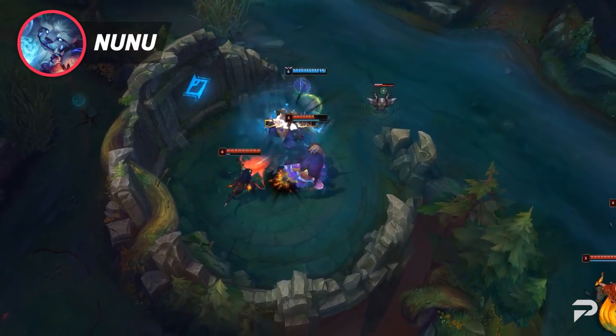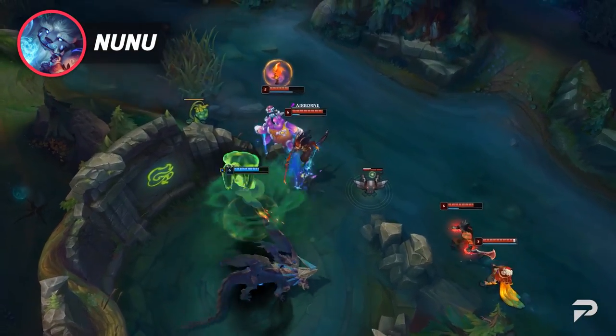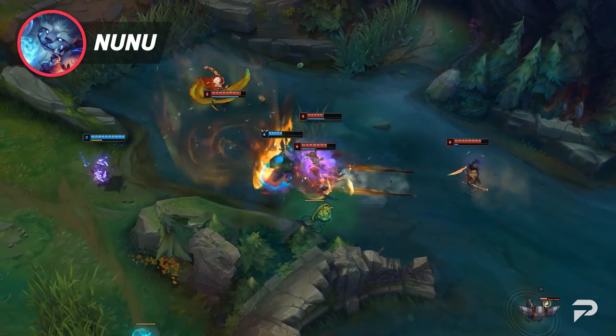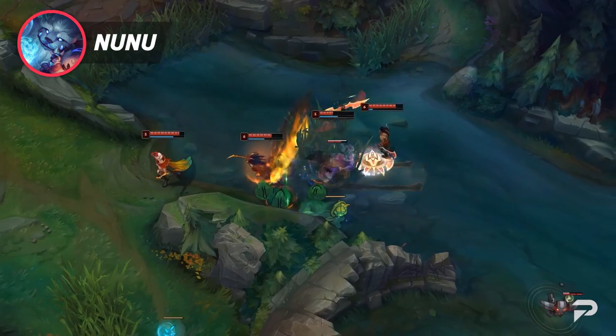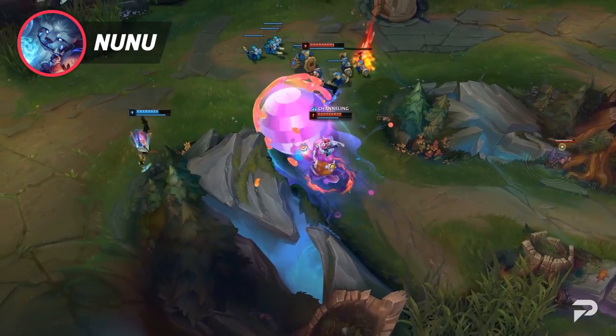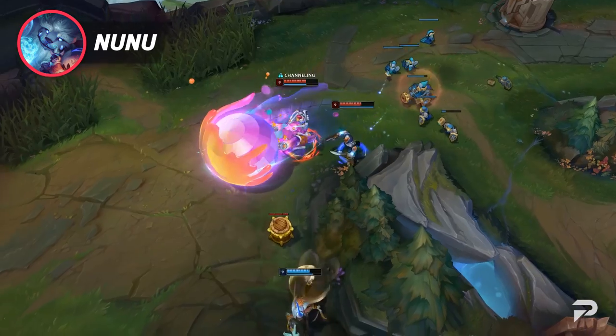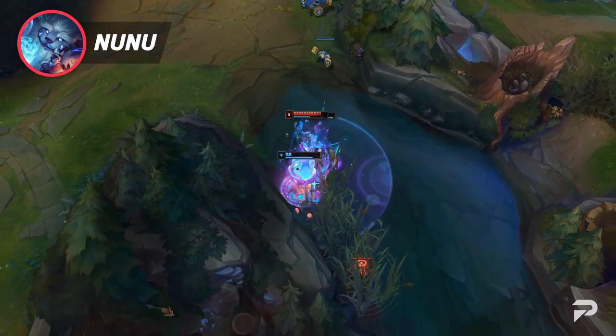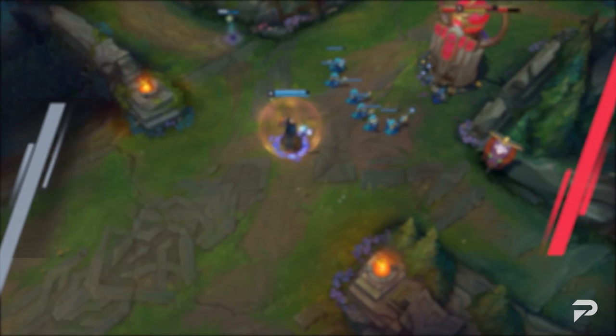With how well Gragas has been doing, we should also note how powerful Nunu has become. Thanks to the first scuttle no longer being as important, Nunu is able to use his fast clear to quickly grab the scuttle and gank. Nunu can also match the pressure from champions like Graves and Gragas to make sure his team doesn't fall too far behind. There's no special build for him, but Nunu is slowly becoming one of the strongest junglers in the game.